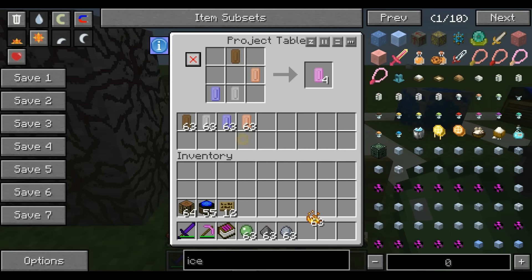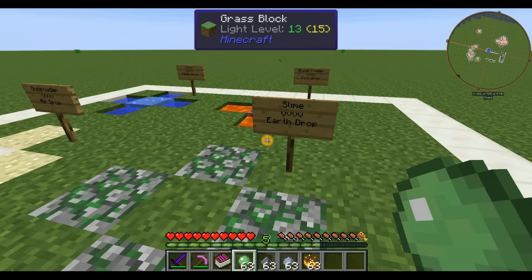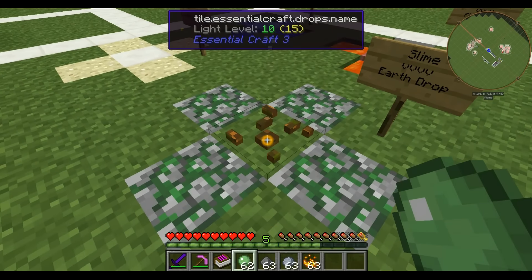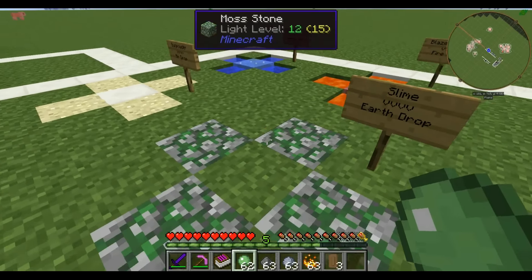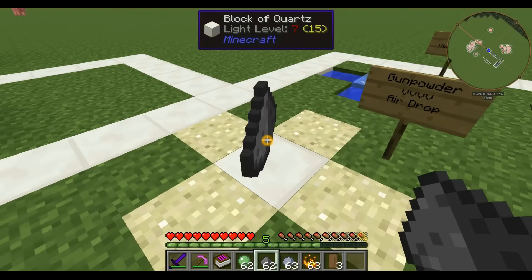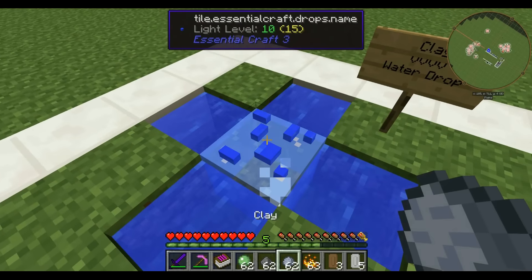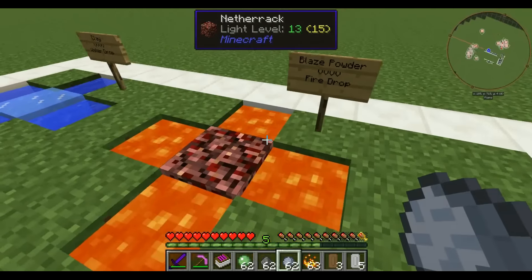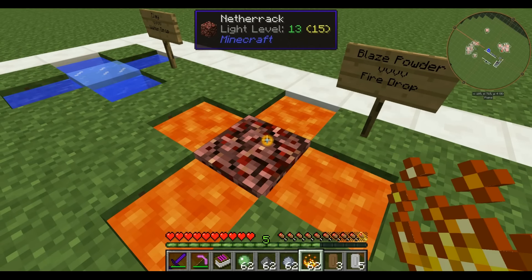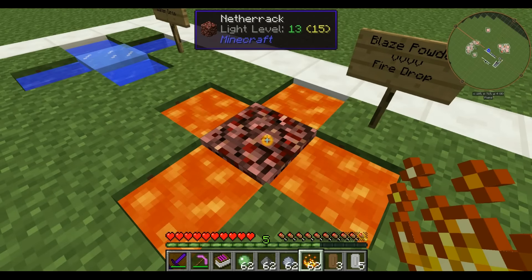Interestingly, you can actually make these elemental drops if you really want to. They spawn in very big veins so you're unlikely to need to, but you can. If you have four moss stones around a grass block and throw a slime onto it, you get earth drops. Four sand around a block of quartz with a gunpowder thrown on it gives you air drops. Four waters around an ice block with clay thrown on it gives you water drops. Four lavas around a rack with blaze powder gives you flame drops — unless they burn up in the lava.